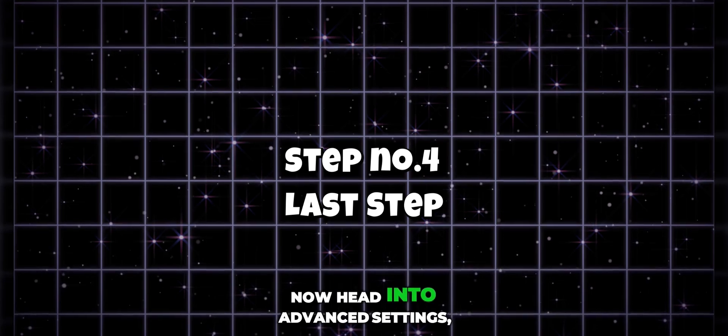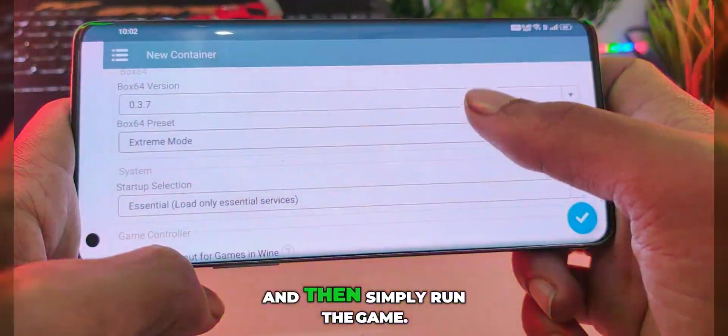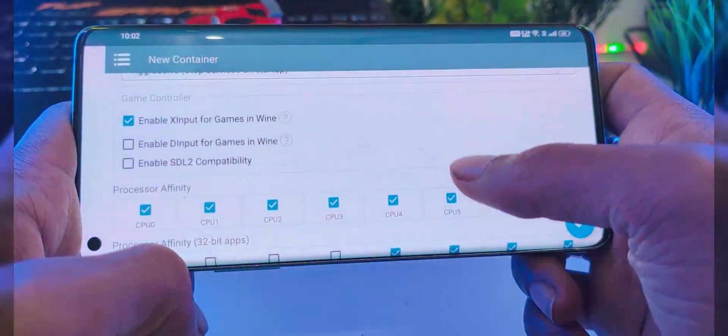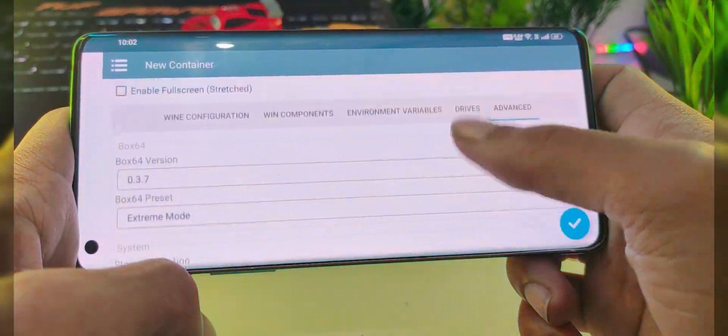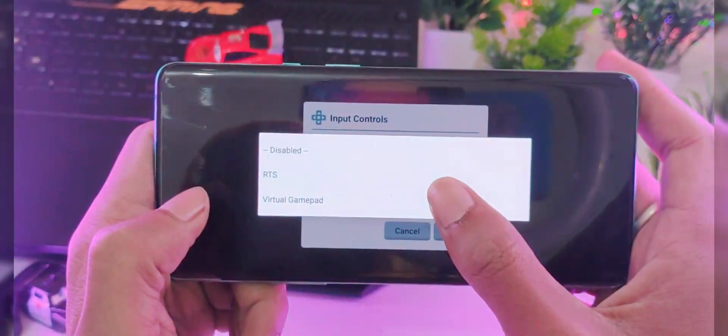Step 4: Head into Advanced Settings, set the preset to Extreme Mode or Performance Mode, and then simply run the game. That's it. With these ultra-extreme settings, you can now run GTA 5 or any other game with maximum performance. This setup is designed to squeeze every last bit of power out of your device, so just follow the steps properly and enjoy smooth gameplay.